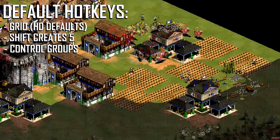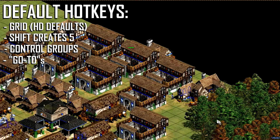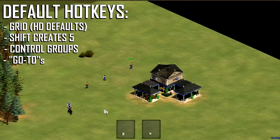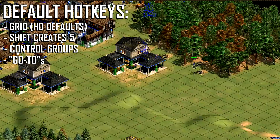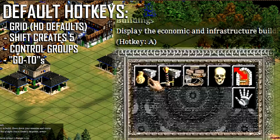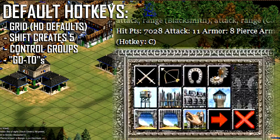Another type of hotkeys are the go-to hotkeys. You use them to immediately select a certain type of building. The most important go-to hotkey is H for the town center. Also, comma and period are the idle military and idle villager go-to hotkeys. There are still many more hotkeys I haven't gone over, but if you want to know how to do something with a hotkey, simply go to your hotkeys menu or just hover over a button and see what the hotkey is.